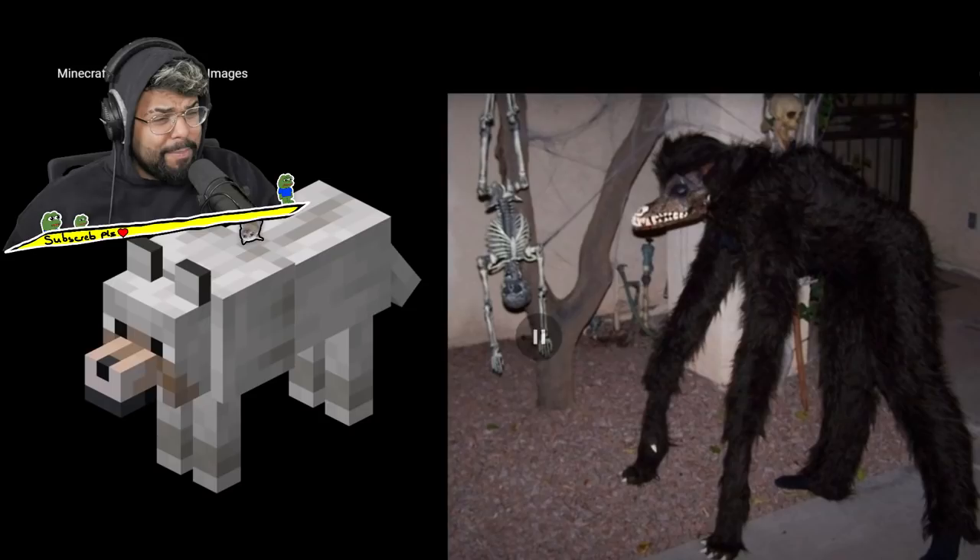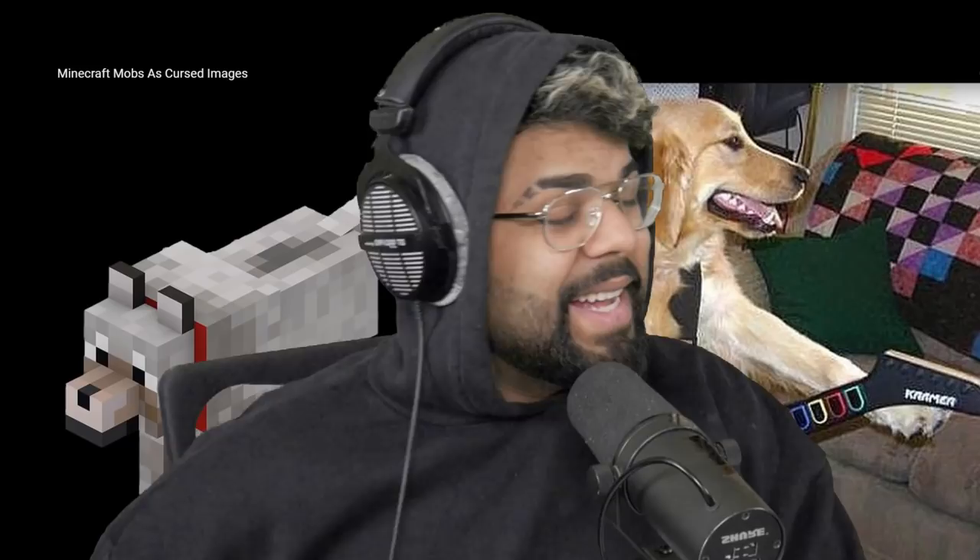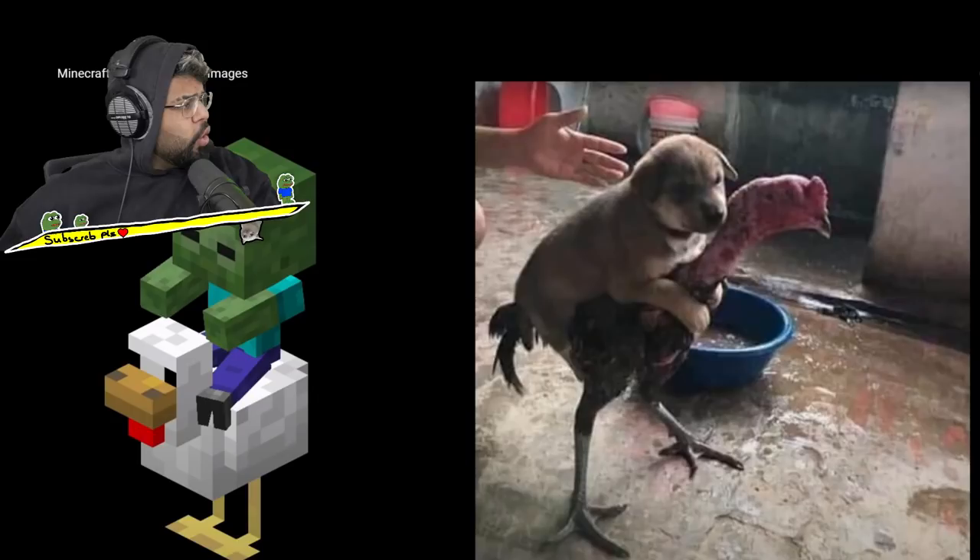Next up we have a little dog — what the flip is that? What the flip is that? That looks like Quibble Cop. Next up we have a tame dog — oh yeah okay, that's cute. Come on guys, that's actually killer. We got a tame dog, he's playing a little guitar. I actually like that.